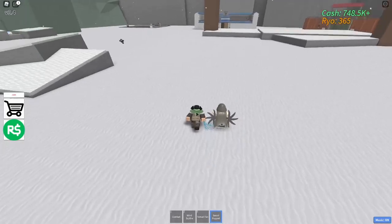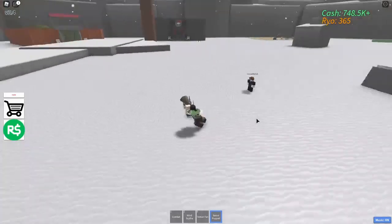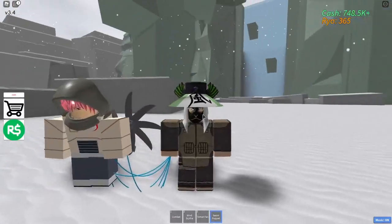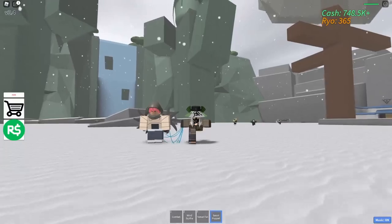Next we have Sasori's puppet — you use it and click and it attacks. This guy knows I'm a YouTuber so maybe he'll let me test it. You just click and it attacks. I really like the attack animation on it — it's pretty neat.